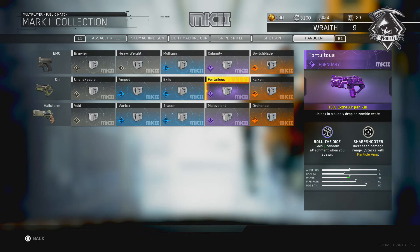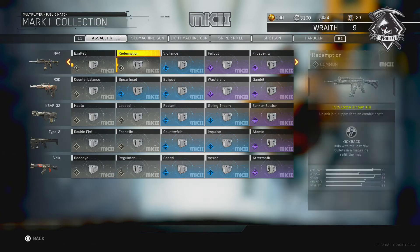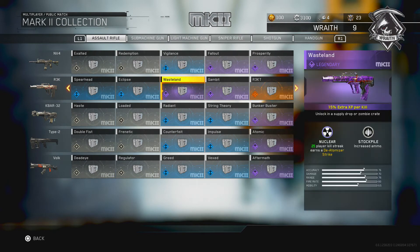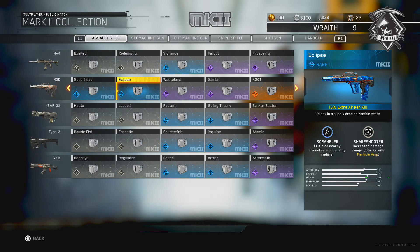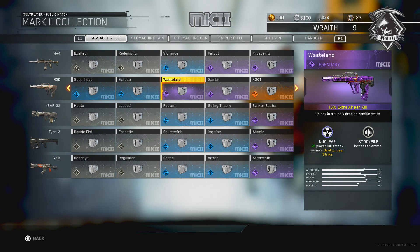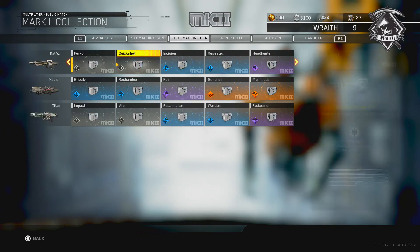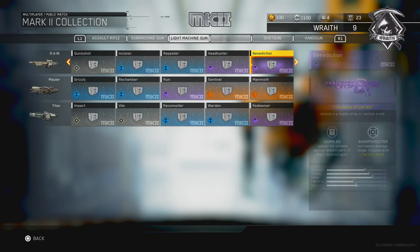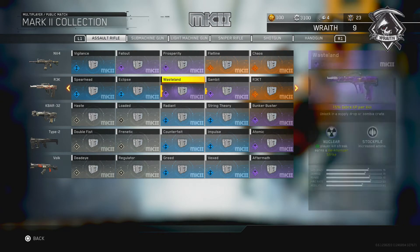The first thing we're going to go over is the Mark 2 weapons — this is a new section in the Quartermaster. Now you might be looking at your screen right now and thinking, are these all new variants? No, they are not. These are a lot of duplicates, though there are also some new variants I'll go over later in this video. But if you get one of these Mark 2 weapons, you get a 15% increase on XP for every single kill, so you're going to rank up faster. A key thing: these Mark 2 weapons can only be unlocked via supply drop — you cannot unlock these with salvage.